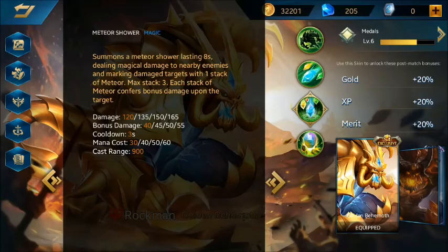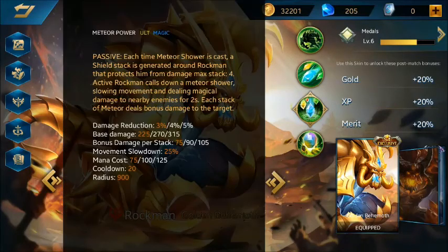His second skill is Meteor Sour — he launches meteors dealing damage of 120 to 165, plus a bonus damage of 40 to 55. The skill cooldown is only 3 seconds, so Skill 2 is very important for Rockman to kill enemies — usually you just max Skill 2.